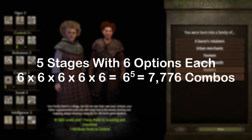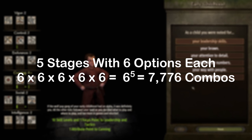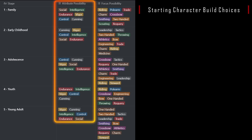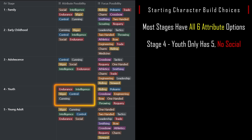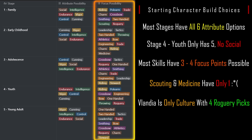There are 7,776 different possible character builds — I'm joking, that would take more than a year to get through. Instead, I organized all picks into a database so we can glean useful information quickly. Starting with attribute points, we can see that most stages have 6 different attribute point options, but level 4 Youth has only 5, with 2 of the options giving Endurance and none giving Social. For focus points, most skills have 3–4 focus points possible, with a few having only 2, and 2 having only 1: Scouting and Medicine. Vlandia is also the only culture to get 4 Roguery focus point options, so it's a great pick for all you aspiring scoundrel bandits.